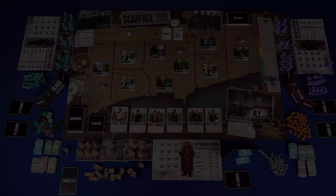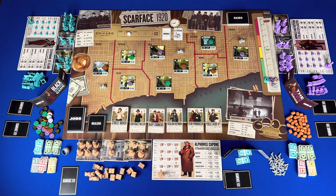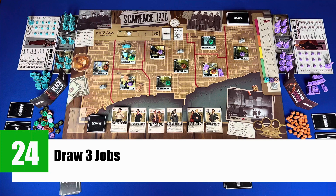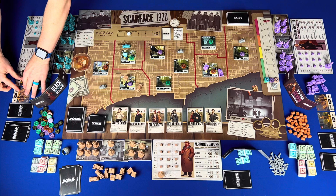Step 23, place control — in reverse turn order, place a truck or car in a region with no police, and place a control marker on a neighborhood tile. You can only place one control marker per tile. Step 24, draw three job cards as unfulfilled jobs. Step 25, get an alcohol and gun dealer card to place in your player area face up, then get two between guns and alcohol and place one in each deal. Return the rest of the gun and alcohol dealer cards to the box.